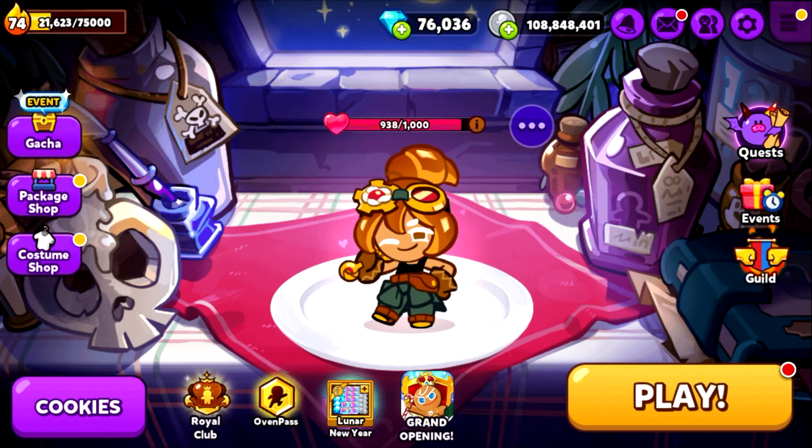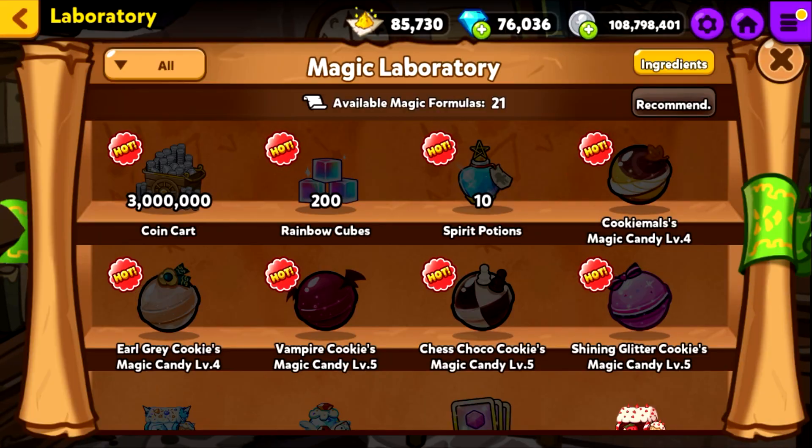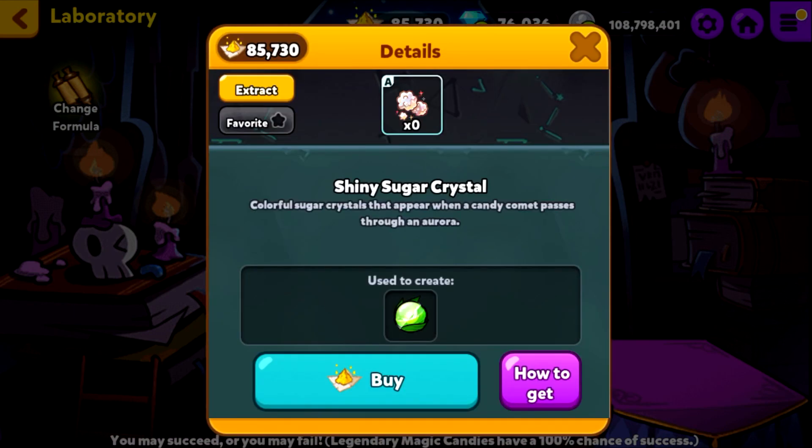Because the Wind Archer was a buffed old Cookie, I already had it pretty high level and had the Magic Candy to level 4. Right now I'm just getting the Magic Candy to level 5 because I have some Magic Powder saved up.